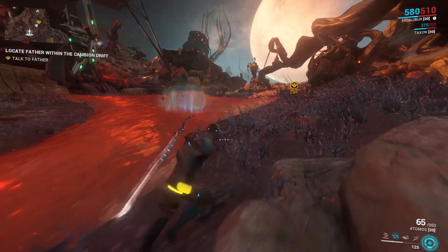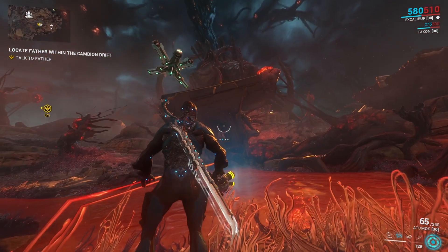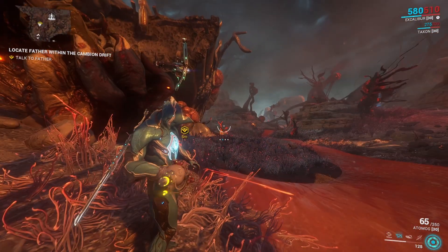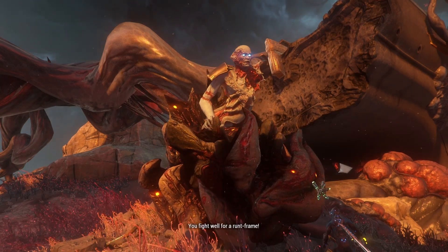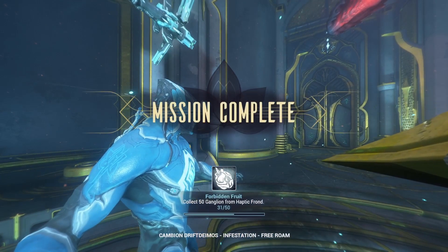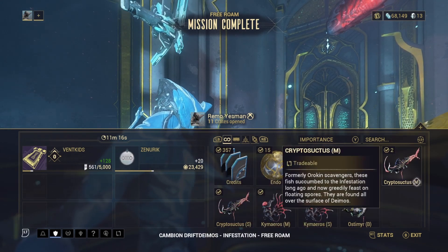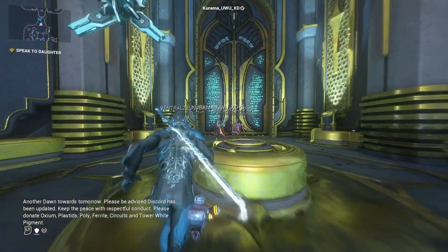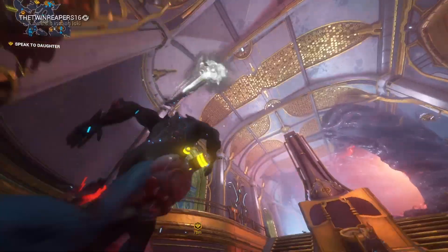Next, proceed to your objective to locate Father. He can be kind of hard to locate, but eventually an indicator will pop up on your map. You'll probably see fish out here — the fish can't be caught with your normal fishing spear if they're inside the Infested water; you have to wait till they rise out of the water, or you need an Infested fishing spear. After Father finishes talking to you, head back to the Necralisk. Feel free to catch some fish along the way.